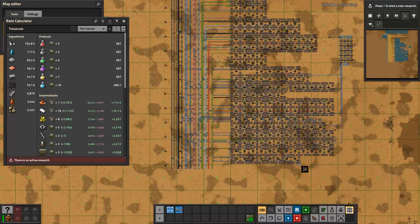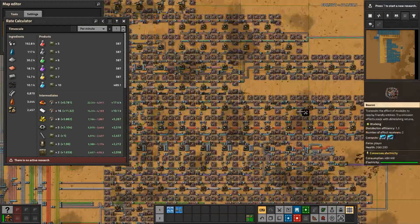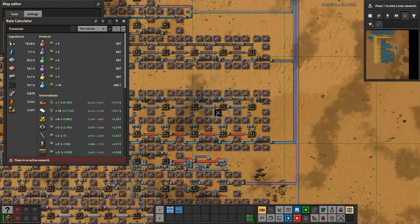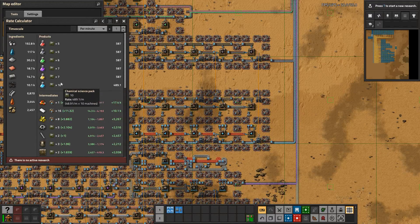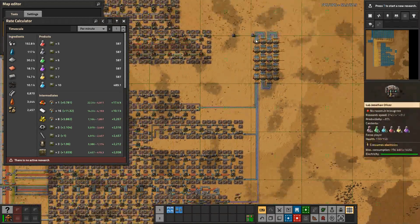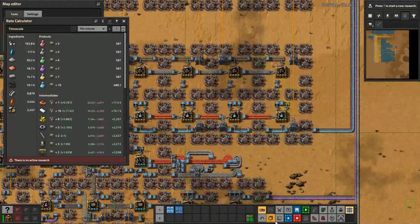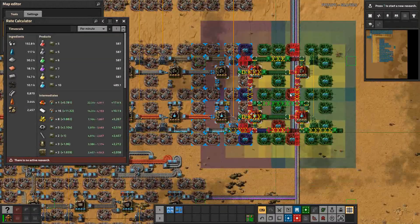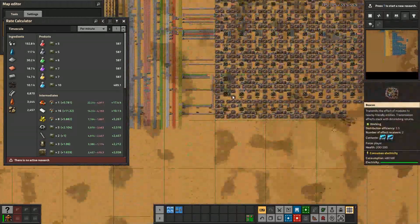If I use the rate calculator, you can see these machines are producing 587. The blue ones are producing 489, so all I need to do is copy those and paste them here to get 587. You need 12 machines for that. You can grab just that section, paste it over here, and you'll have 587 per minute.